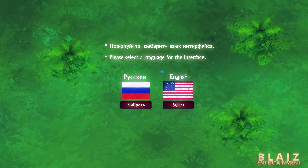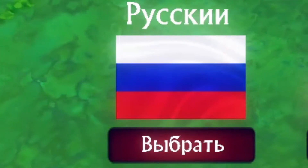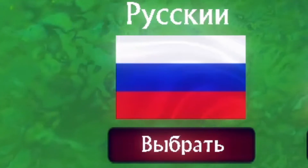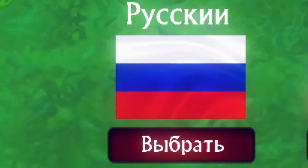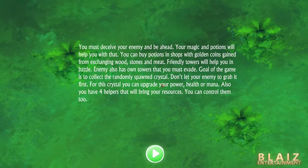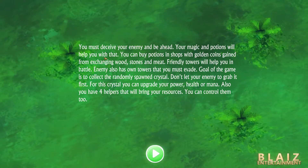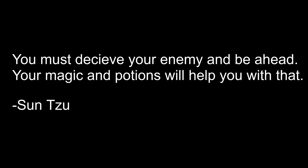Welcome back! Today we're going to be playing 1vs1 Global Operations. As you can tell, this is a Russian game by the fact that the default language is Russian, so I'll go with English because I speak English. The game quotes: 'You must deceive your enemy and be ahead. Your magic and potions will help you with that.' Sun Tzu.